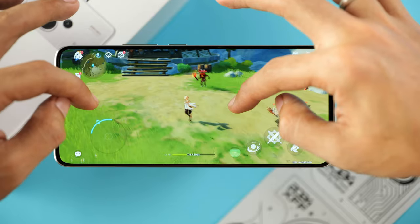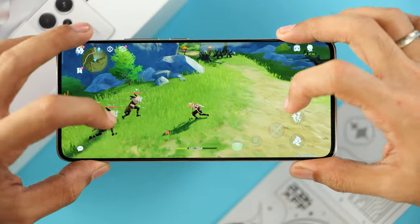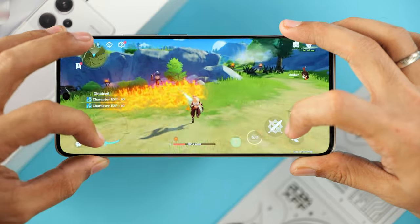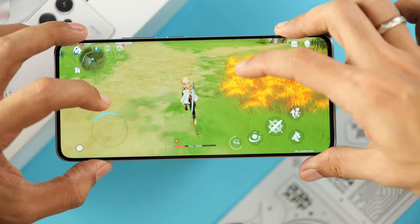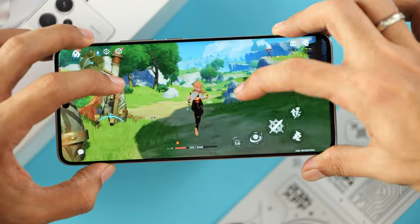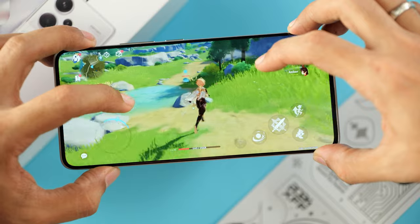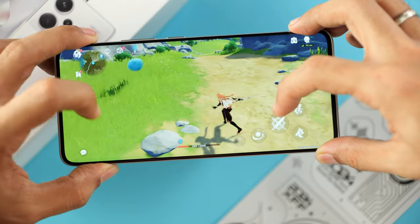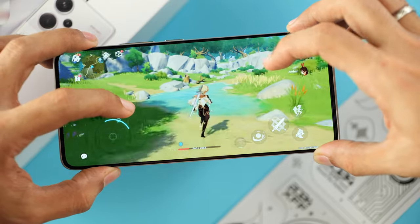The Dimensity 7200 Ultra is holding up. The game is very smooth running on the highest mode — I will not run it on anything lower. I do feel the screen getting warm, and that's rather quick because we've only just launched the game. We're going to do our thermal test at the end of this session to see exactly how high the surface temperatures are on this phone.